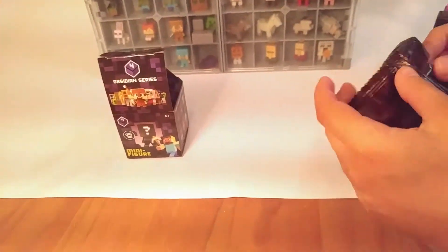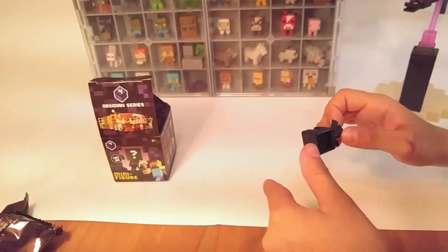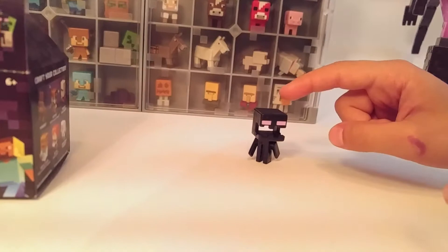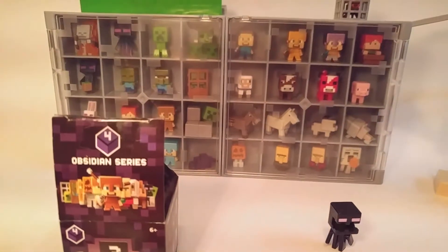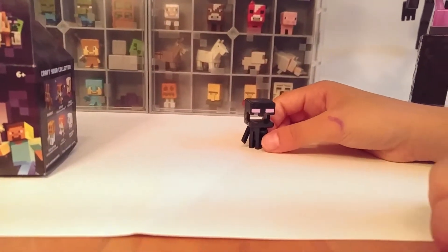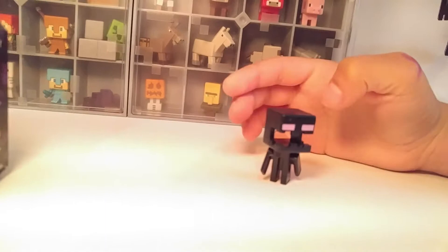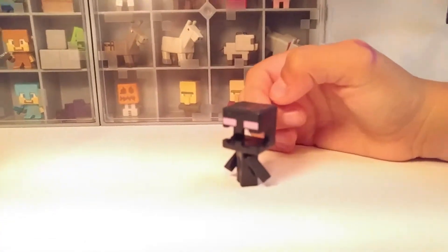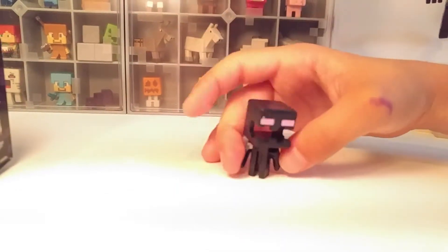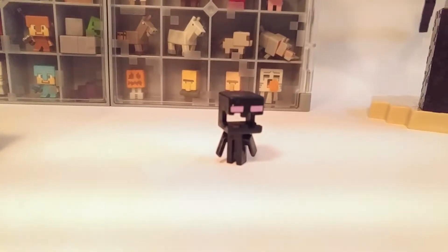So let's see what's inside. It is the screaming enderman. To be honest with you, I think we got all the endermans — screaming enderman, enderman, and Teddy Porter's enderman, I believe. So the screaming enderman looks a little bit weird, like in Minecraft just saying, because you can see like the outside — you can see through it.